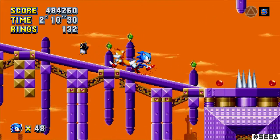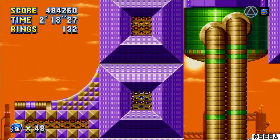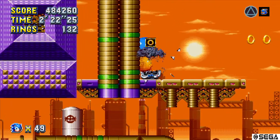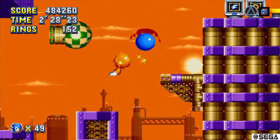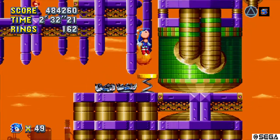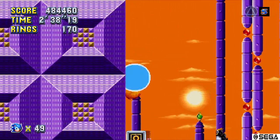Get rid of these seahorses — man, those seahorses are annoying. What you want to do now, it's better if you just push these spikes and head down here and get this one-up. We're gonna get some rings; there should be a lightning shield somewhere around here. Yes, that's what we want — head up here with the lightning shield and get rid of these spittoon enemies, the octopuses.